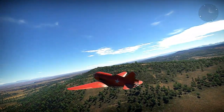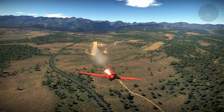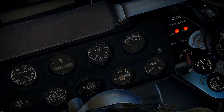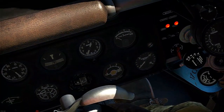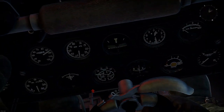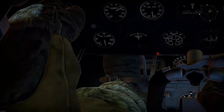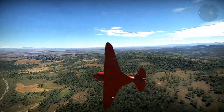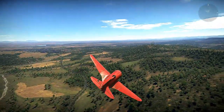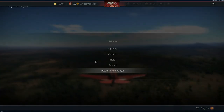So we have elevator damage, rudder damage, gun issues, a fuel problem, and it seems like some of the electrics are not working. Some of the dials are not showing correct readings and others are not moving at all in the bottom left. So we've figured out the five things that are wrong with this aircraft: problems with electrics, fuel issues, and the elevator and rudder.